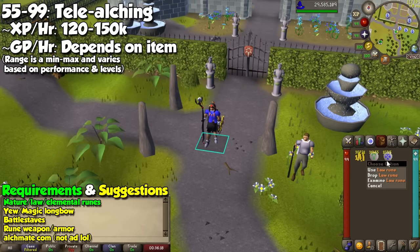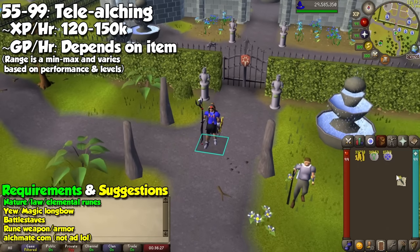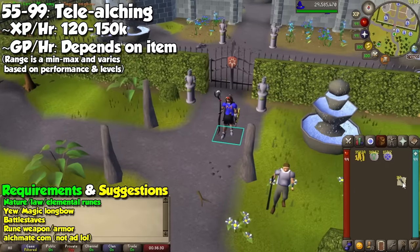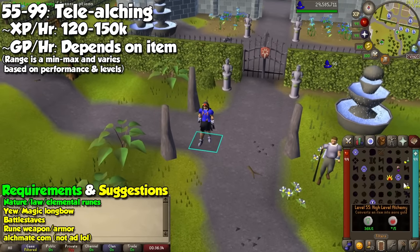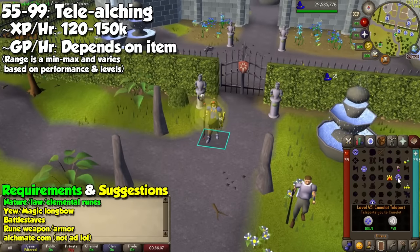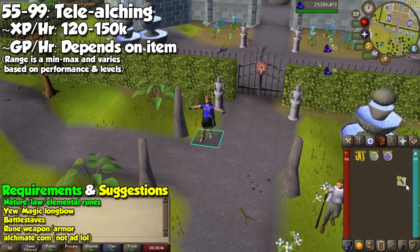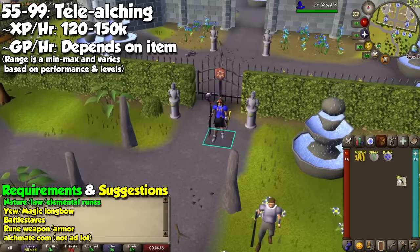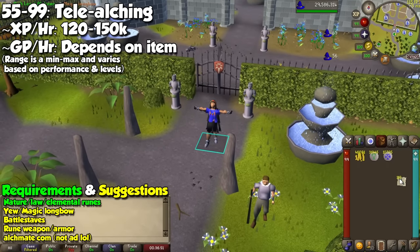The last method in the standard spellbook I recommend is Tele-Alching, which is a combination of teleports and High Alchemy. For the teleport, we will be using Camelot, so equip a smoke battle staff for both air and fire runes. Use High Alchemy on an item of your choice and then teleport immediately after. While your character is doing the teleport animation, click on the Alchemy spell and use it on your noted item as soon as your character appears in Camelot. Teleport as soon as the High Alch animation starts, and rinse and repeat for up to 150,000 experience per hour.